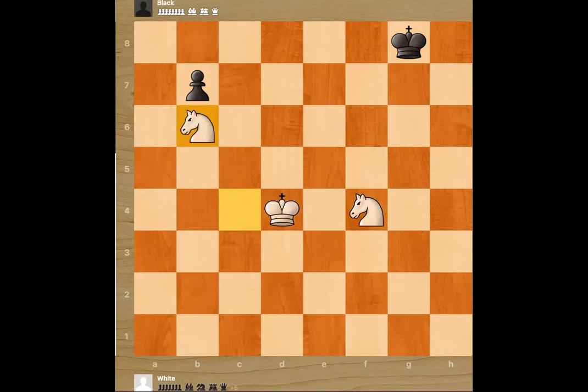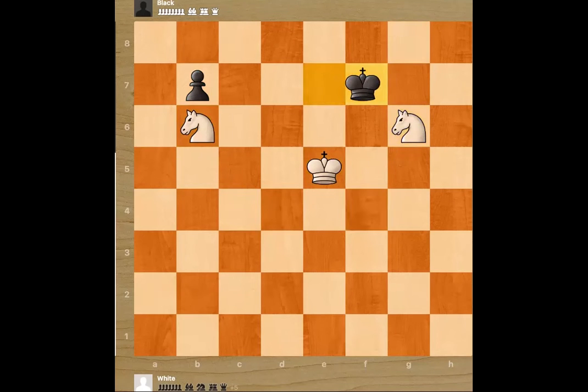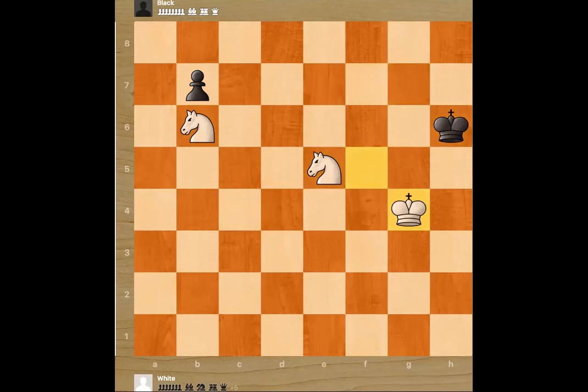First, we play knight to b6, blocking the pawn. He moves king f7. We bring our king in. He plays king e7, knight check. King goes to f7, king f5, king g7 and knight e5. So we are slowly taking away squares. King h6, king g4 — not letting him escape. King moves, king moves. King h7, knight g4.